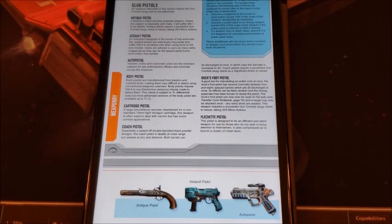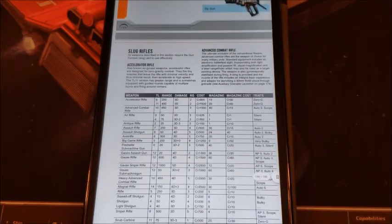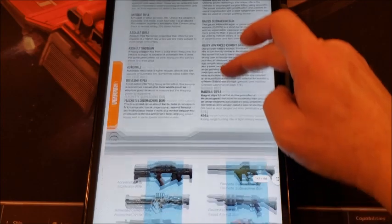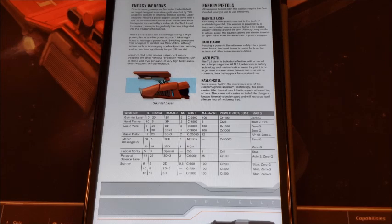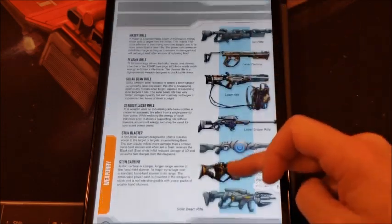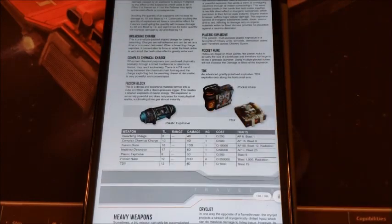Down to slug throwers: auto pistol, body pistol, duck's foot pistol, flechette pistol — again, when you absolutely have to be sure — gauss pistol. Gotta love a good gauss pistol. I was introduced to gauss technology through Traveller and it remains one of the enduring things I love. Gauss assault gun, gauss submachine gun — lots of gauss in here. And nice pictures of everything we're talking about. One of the biggest challenges in Traveller in the 80s was there weren't a lot of physical pictures of the stuff. That's been cured, but it's still nice to have it all in one book. All kinds of different rifles. Archaic weapons — the old bow, sniper: nice and quiet.